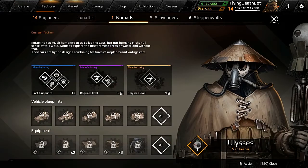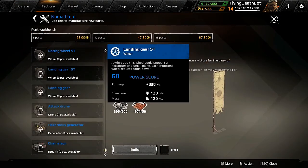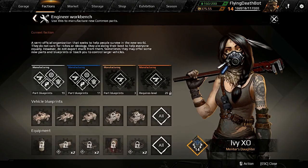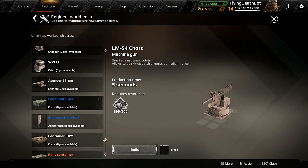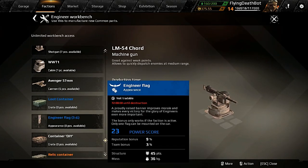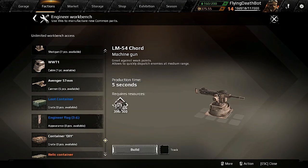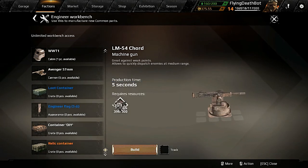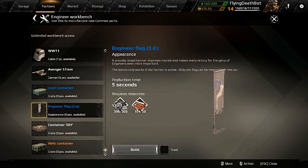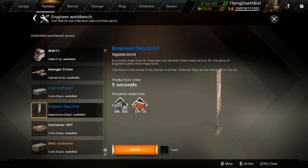One of the first things I noticed — let's go back here to the engineers — is you can craft these flags. It looks like they give you a reputation bonus of 9% and a team bonus of 3%. I'm not 100% sure what team bonus does, so we're just going to play around with it.